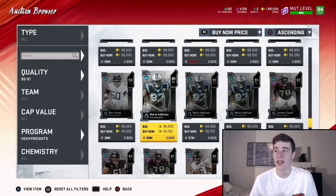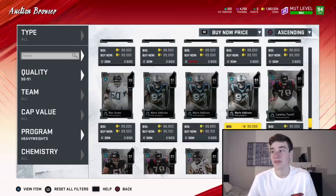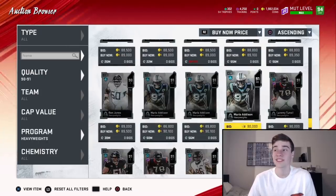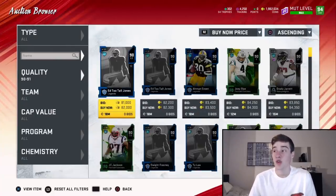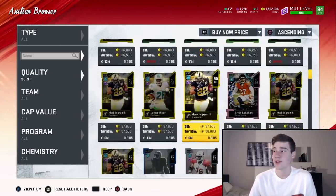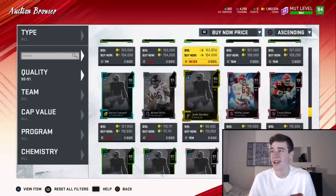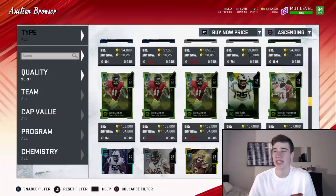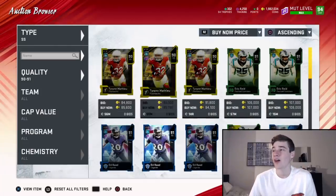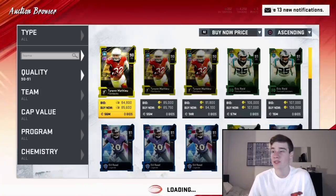Mario Addison at 90.1k is going to be the best deal, giving you a coin-to-training-point ratio of 13, which is still really good. If you just needed a ton of training really quickly, this is going to get you like 10,000 training, which is enough to power up any of your Team of the Year players. The heavyweight filter is one of the best positions to snipe. If we tried to go back to program all and find 91 overalls, it would be very hard — for example, filtering by strong safety shows Eric Reed at 107k, which is just too expensive.